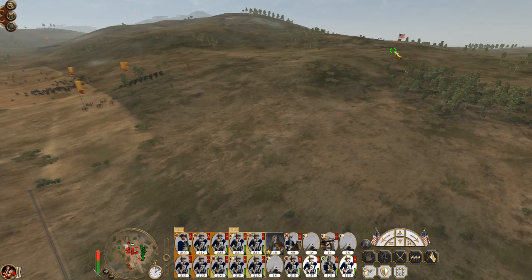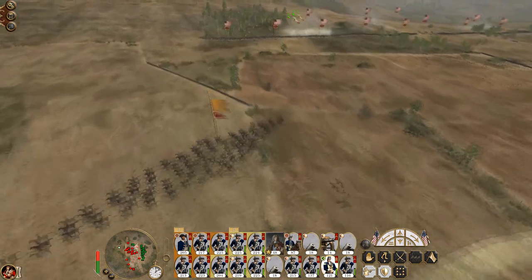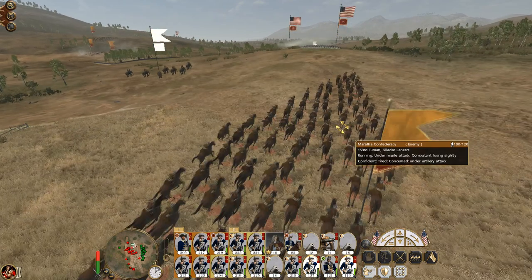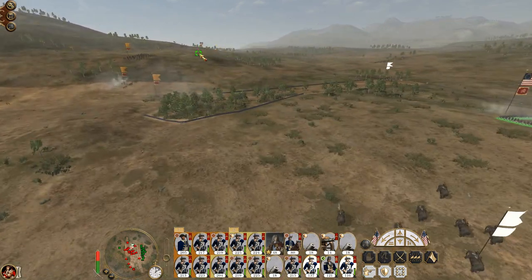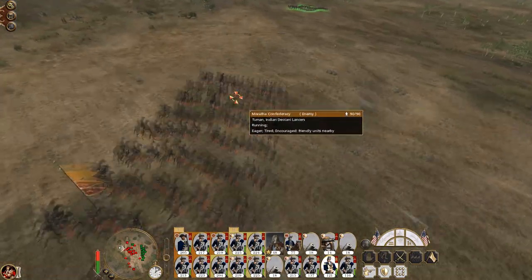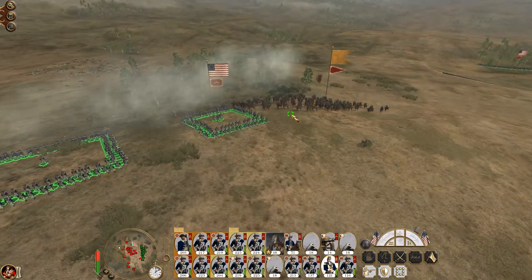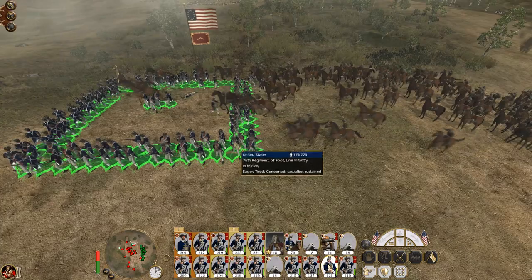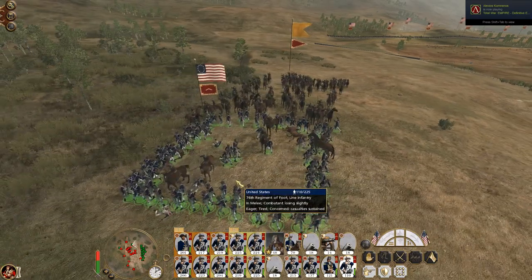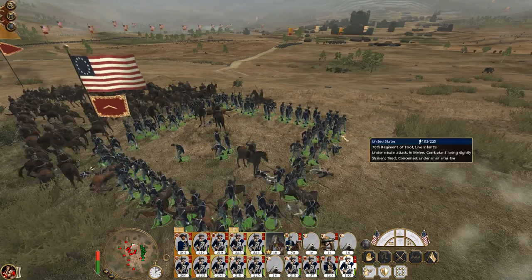You guys both form square already. Some more lancers coming in — just stay the way they are, I'm happy with that. Let's get my grenadiers into square because these lancers are already coming. So they charged the flank, they didn't spear into the square, they just charged into the side of it. So it's not going to do as much damage as you think, especially with the artillery coming in. Lots of my own men are dying.